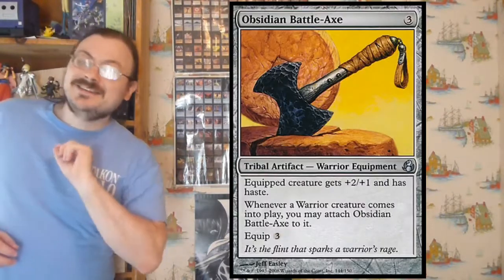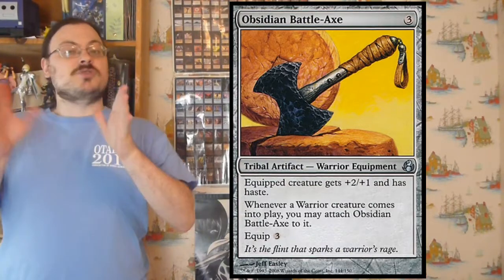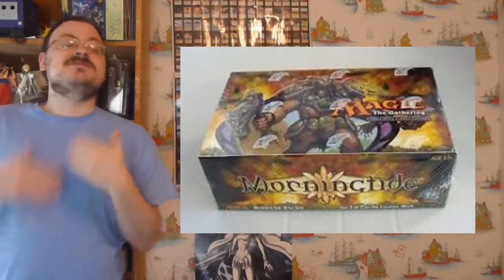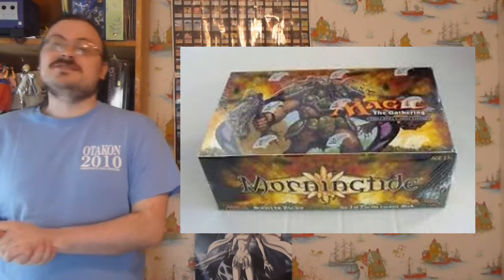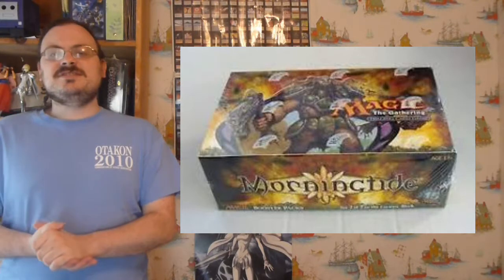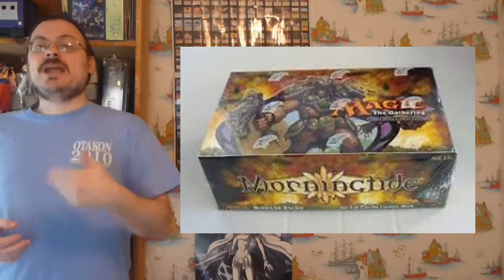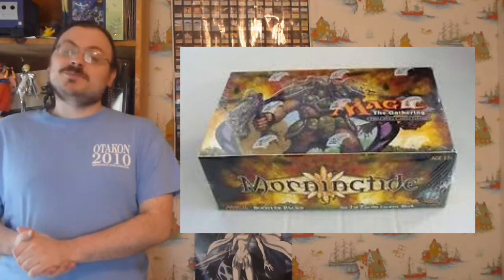When it came to tournaments, both these two sets and the next two sets are considered a single block. So these two-set blocks are considered blocks for products, but for tournaments, all four are together. It was accompanied by a novel of the exact same name, and it is important to note that this set introduced a new type of tribal card: tribal equipment. The story continued along the Celtic European style established in the previous set, but we focus more on Rhys in this set. Rhys is an elf that has recently been exiled from his people for two reasons.